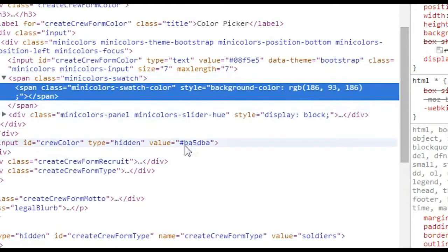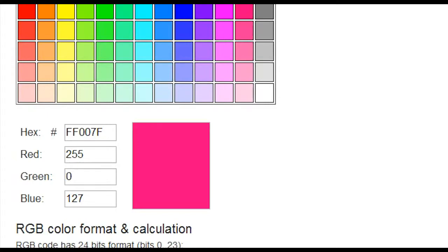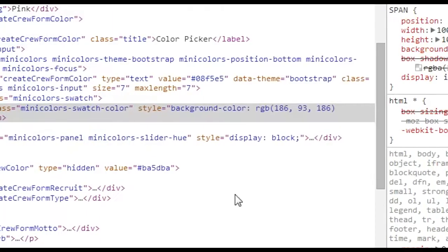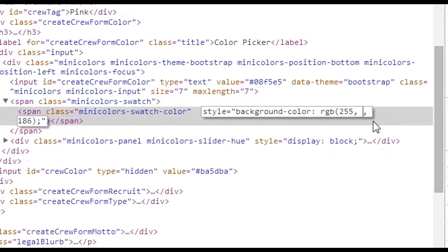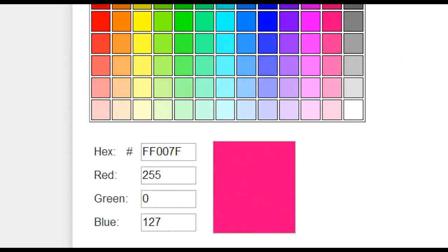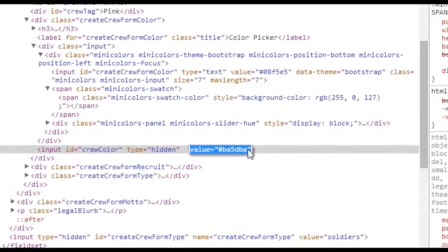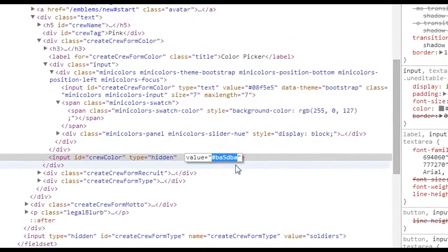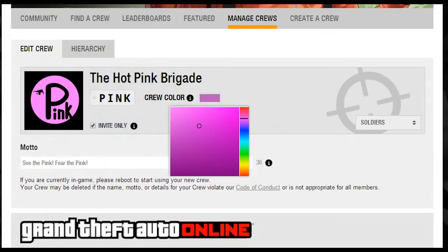In the Inspect Element console you can see the RGB of your crew color and the hex value. We'll be editing these in just a moment. Go back to the RapidTables RGB color code chart and get the red, green, and blue values — mine is 255, 0, 127. Go back to Inspect Element, double-click the RGB value, and enter 255-0-127. Then go back and get the hex code — you can just copy and paste it — paste it in and hit Enter.